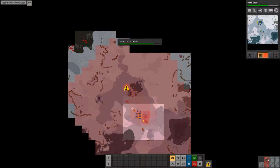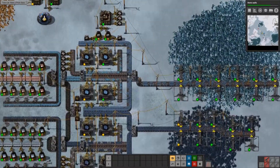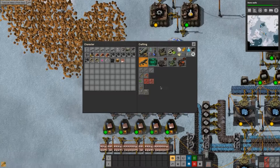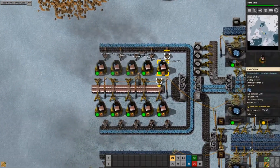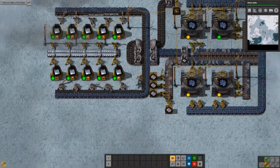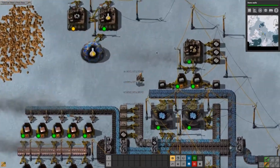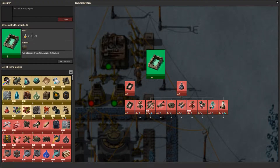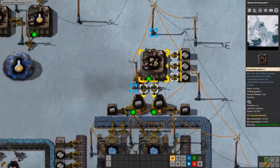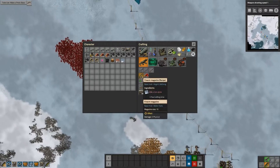There seems to be a biter nest down south and a biter nest up north, because I'm already getting attacked yet again. I need to do something to protect these turrets - one would be make more turrets. Let's make some more ammo ASAP. The other bit would be make walls - stone walls, done. Let's do the basic weapon researches. Now we should have more than enough - make another turret, make a radar, and the rest is all ammo.